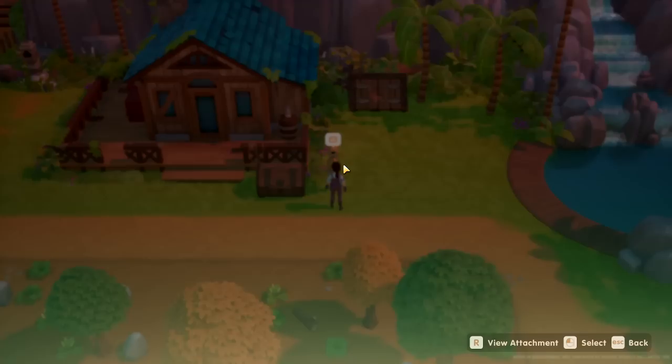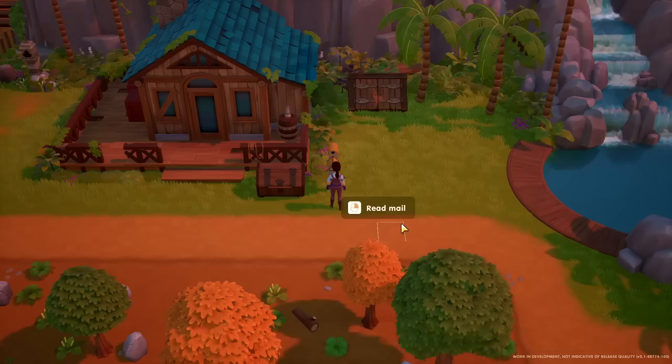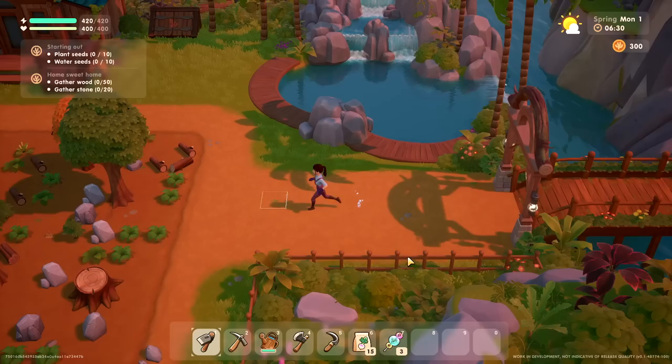I got mail! In order to repair my house, I'll need to gather 50 wood and 20 stones, and then go to the carpenter's store. Alright, thank you very much. Look at this — oh my gosh, this is right next to my house. It's so beautiful. So let's look around.